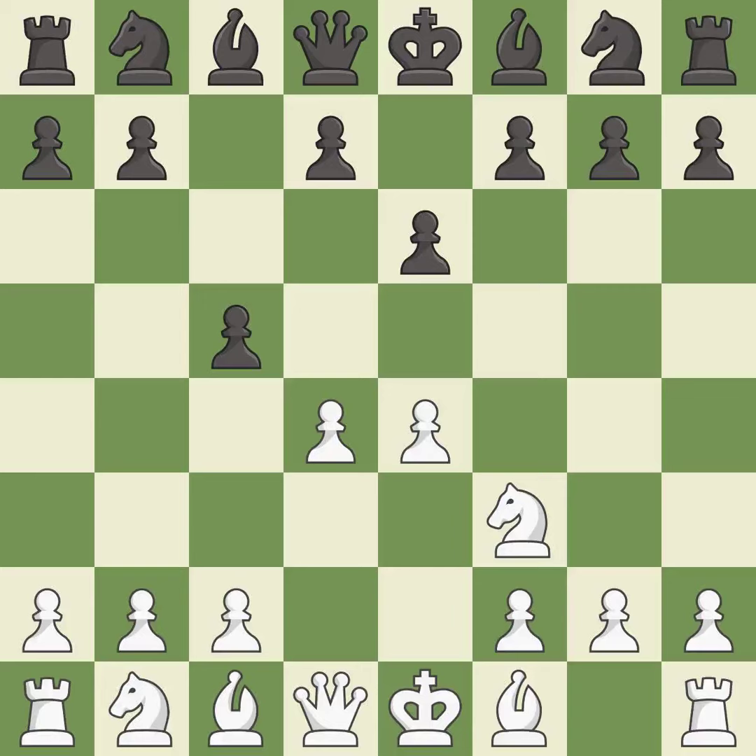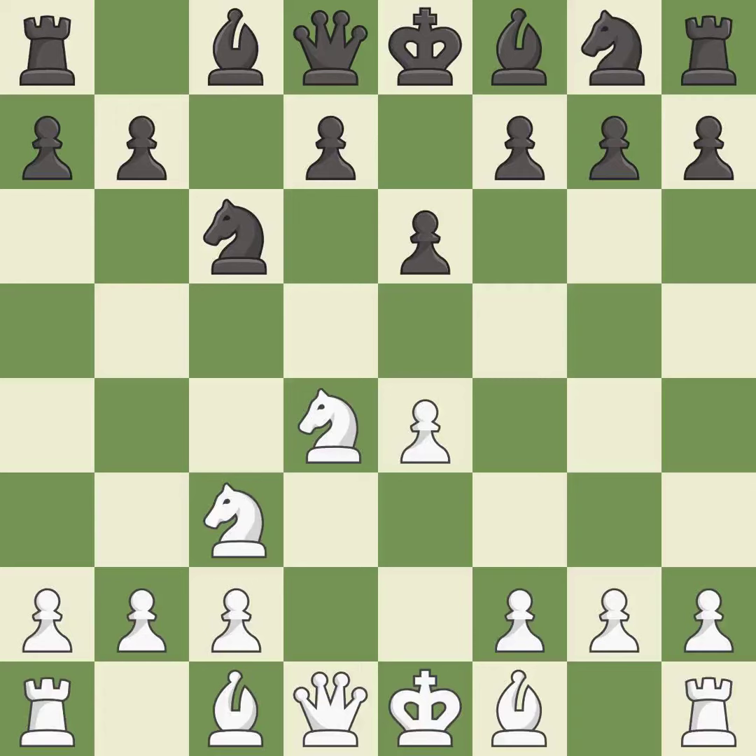Cxd4 gives black two central pawns versus one central pawn for white. Nxd4 recaptures the pawn and activates the knight, in return for having one central pawn versus black's two central pawns. Nc6 challenges the knight on d4 and controls the e5 square. Nc3 defends the e4 pawn and puts more pressure on the d5 square. A6 prepares the b5-pawn push and stops the white pieces from coming to b5. Nxc6 captures the knight on c6, and after black recaptures, white may play e5 to gain space.